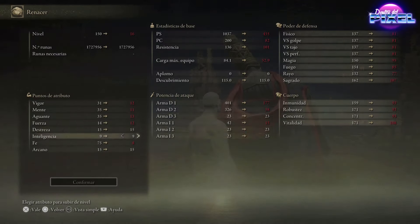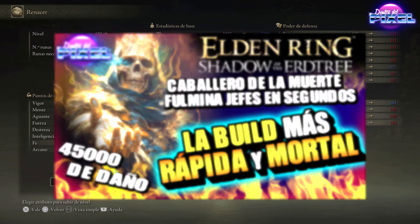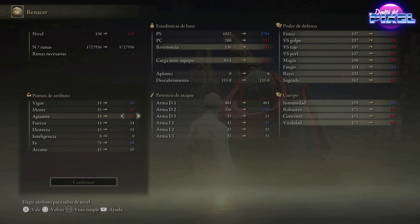What attributes are we going to use? I'm going to use a specific character for this build. If you have the Lanzar Fulgurante del Caballero build, which I've shown a lot and is also very good, in this case I'm changing it a bit. I want more life, so I'm going to put 50 points into Vigor, 21 into Mente, and 25 into Aguante. We don't need to cast constantly — one or two uses of the incantation is enough.